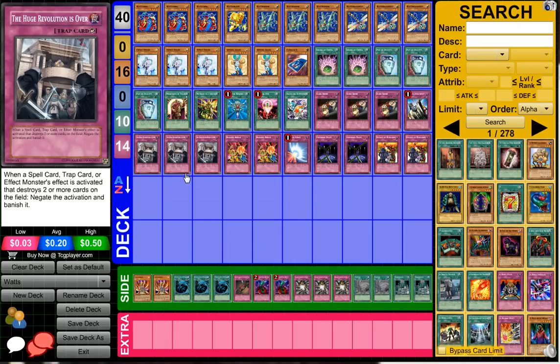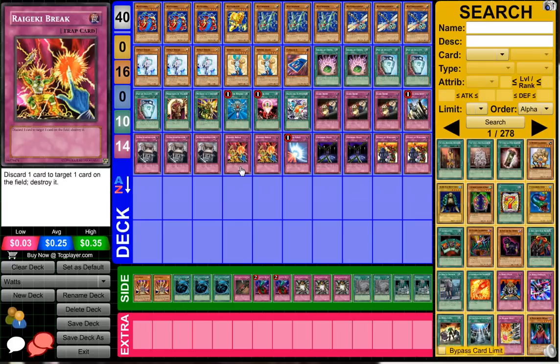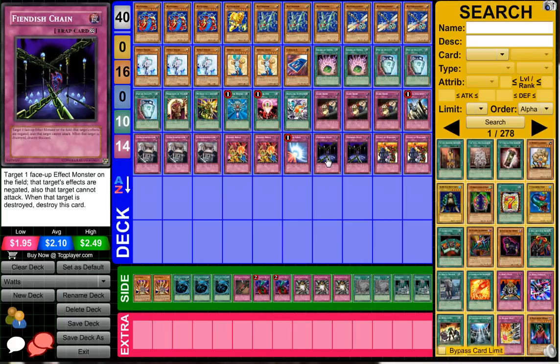When anything that would destroy two or more cards on the field activates, Huge Revolution is Over lets you negate and banish the card — so it banishes Judgment Dragon instead of sending it to the graveyard. I don't think anyone's playing Magical Stone Excavation, so getting Heavy Storm back wouldn't be an option for most decks. Next up, two Raigeki Break — it's kind of like Phoenix Wing Wind Blast but it destroys, though you have to discard, which I'm not a huge fan of. He's also playing Mirror Force and two Fiendish Chain — it doesn't matter if there's a monster he can't get over, he's just gonna attack directly anyway.